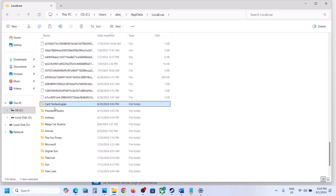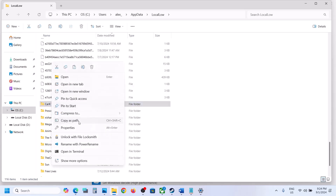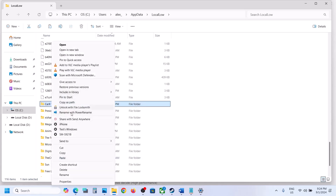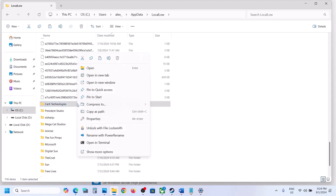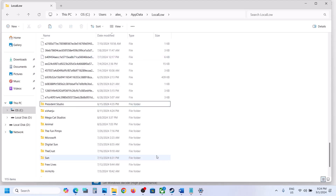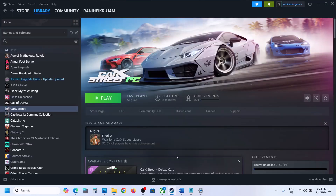First, if you want to create a backup, copy this folder and save it to the desktop. Once you have the backup, delete the original folder. Once deleted, launch the game and check.